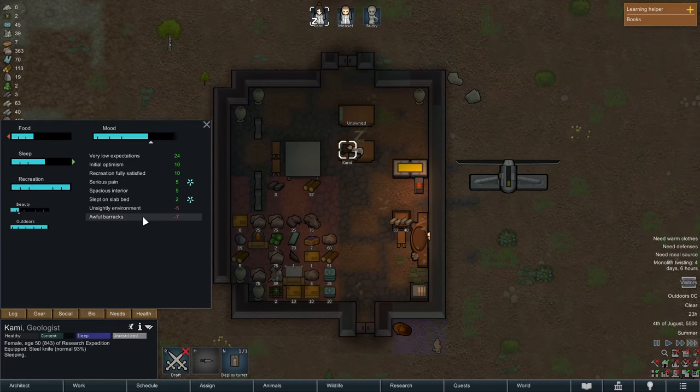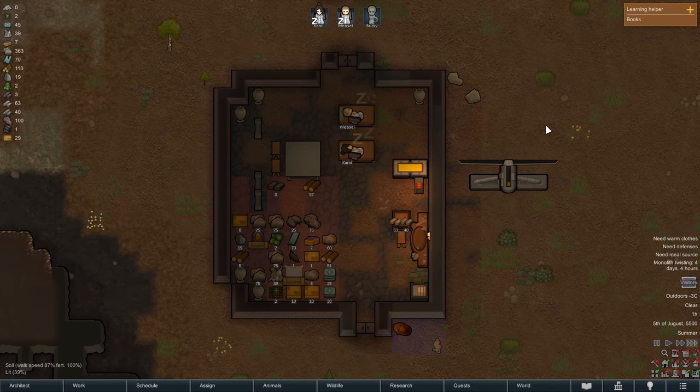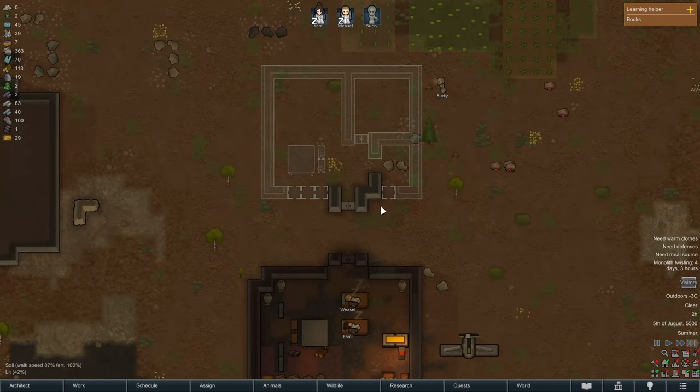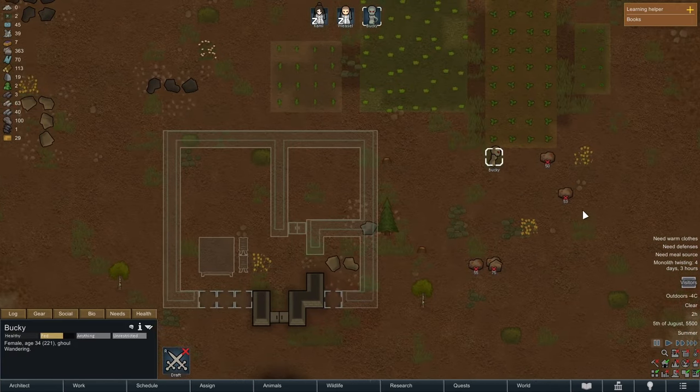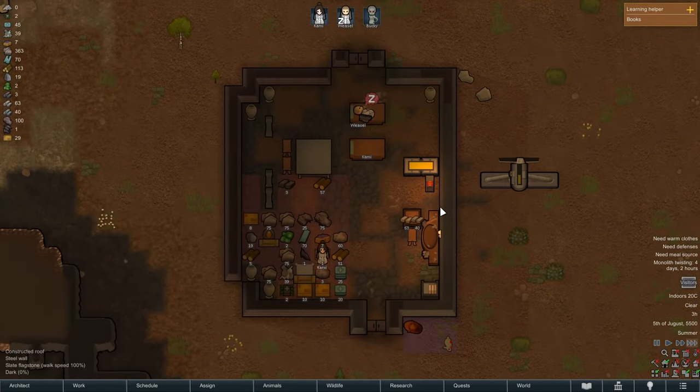Needs — yes, we like the pain. We like the slab bed. The barracks is awful, I know — it's horrible. We're going to work on it. It looked like Bucky was chopping down that tree or something, which is super fun. But not the case.